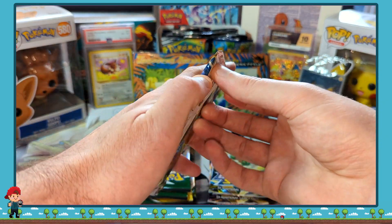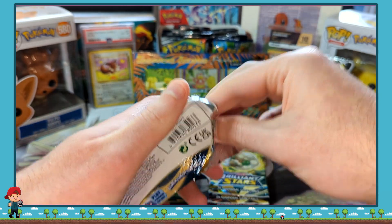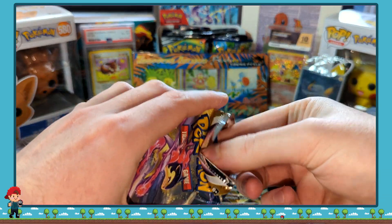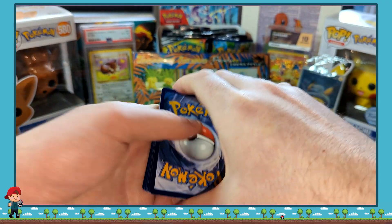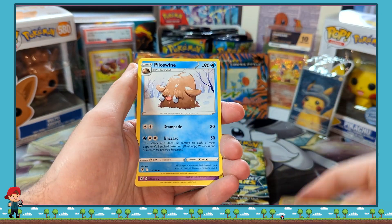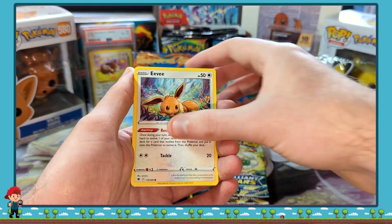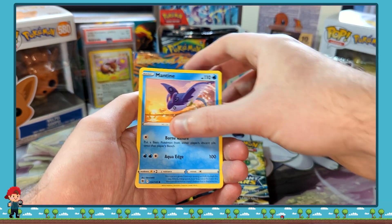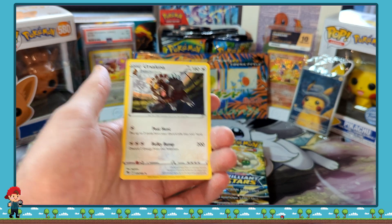I'm going to keep going through the Astral Radiance packs, just because I'm going to leave the Evolving Skies to last - as it is my favourite set from the Sword and Shield era. We've got a Dark Patch, a Pillarspine, an Azelf, Pawniard, Eevee, Heracross, Teddiursa, Mantine, Reversal Magnezone, and an Ursuluna Non-Holo.